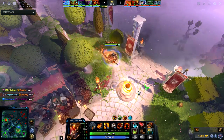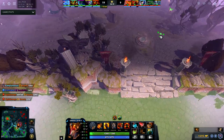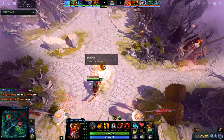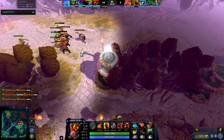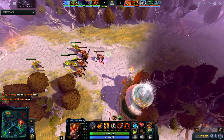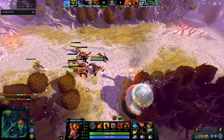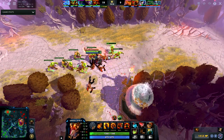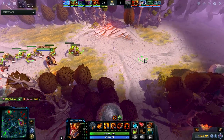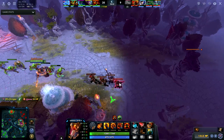I'm here getting this bounty rune and then I'm going to continue to push top. They can't really kill me, so the fact that I'm getting bounty runes and pushing lanes with Aquila Crystalis is great. I still have that Fairy Fire — it's kind of a meme but it helps a little bit, it's a little bit of instant regen.